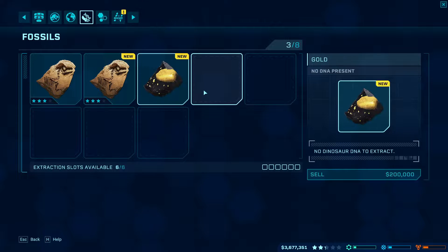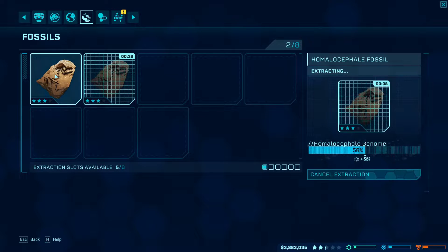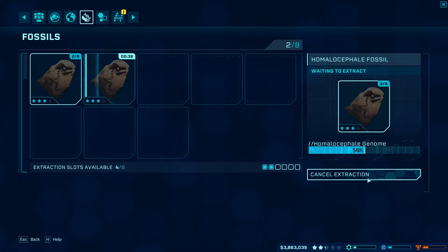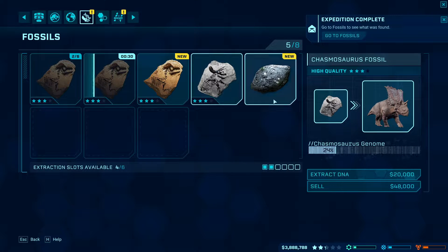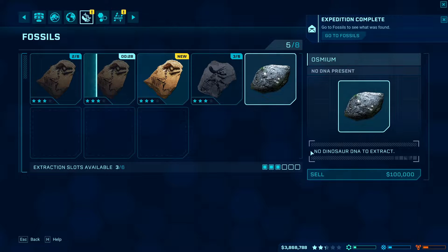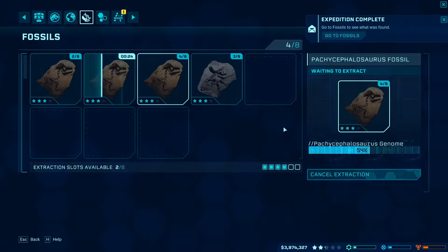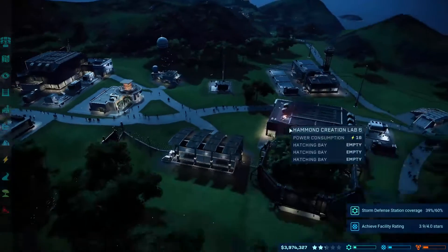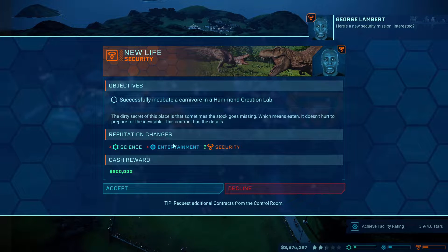We got the homalocephalae so I might as well extract it to improve the DNA so we can have more genetic options. We should remember we don't need to get them here. Oh apparently we can already make the pachycephalosaurus!